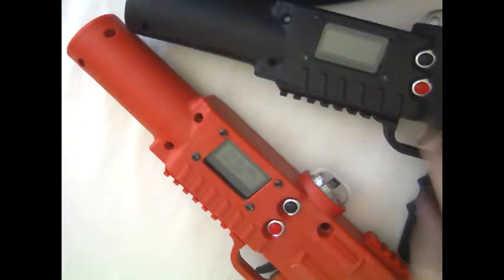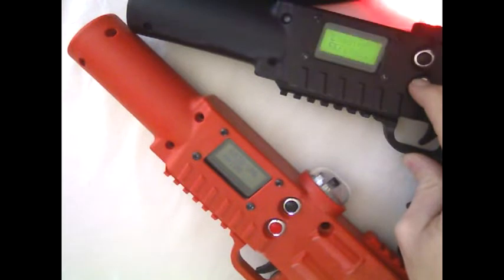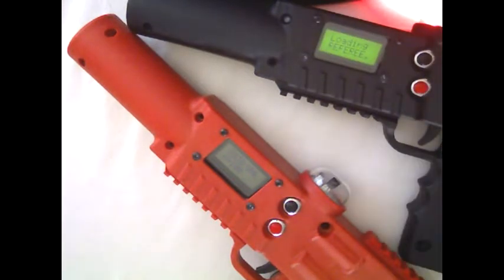In order to load referee, we hold down the red button and turn our tagger on. It's going to say 'loading referee' and the LEDs are going to start to blink. Make sure you do not turn a tagger off when it's saying loading your mode or blinking.